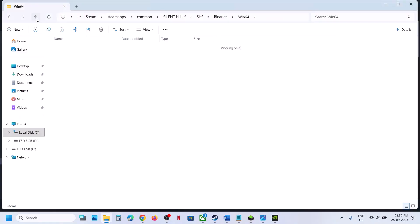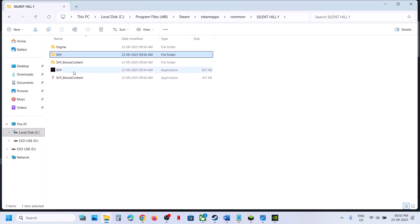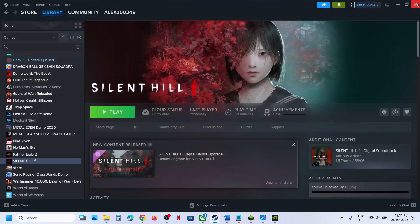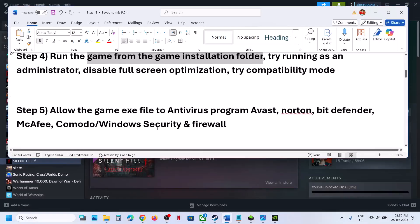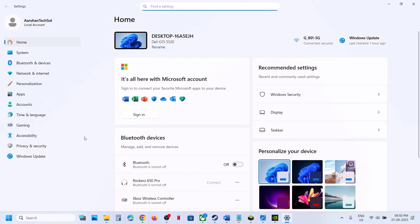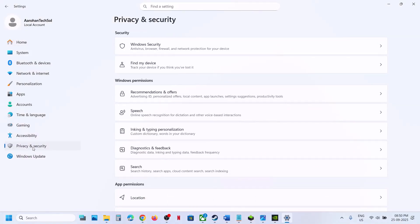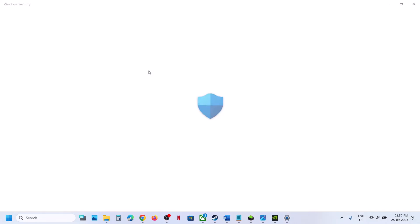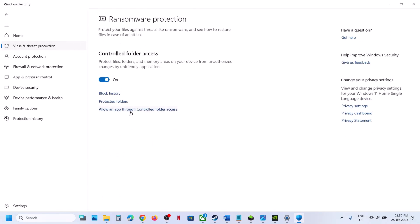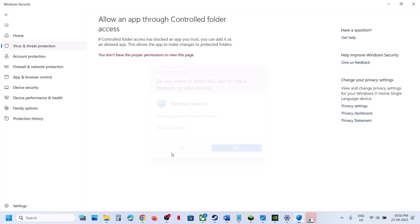If still not working after trying all those options, uncheck those boxes, hit Apply, click OK, and follow the next step. Go back and do the same with the other exe file — right-click and run as administrator. The next step is to allow the game exe file in your antivirus program. If using Windows Security, go to Privacy and Security, then Windows Security, click on Virus and Threat Protection, scroll down, and click Manage Ransomware Protection.